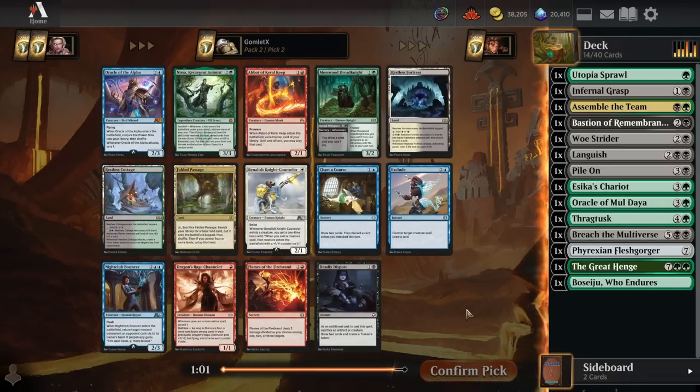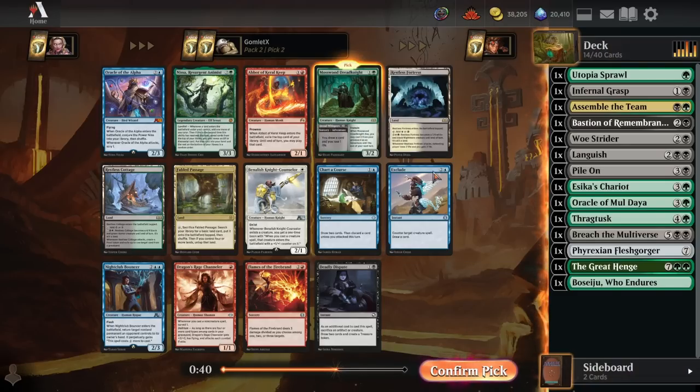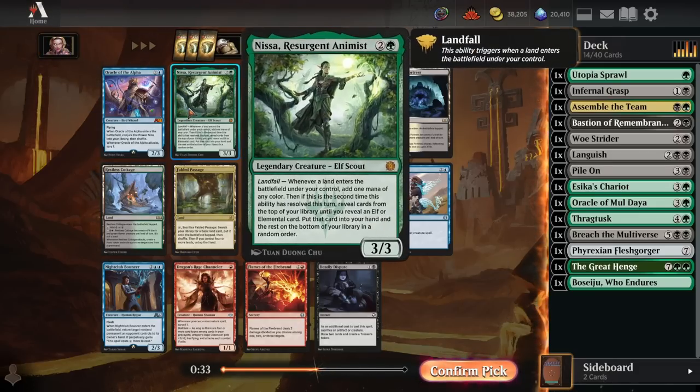Now we get what might be the best value creature printed for this color pair in a long time: Mosswod Dreadknight. Two-mana 3/2 with trample, and when it dies you can cast the adventure from your graveyard next turn to draw a card. If you do that, it's sitting in exile ready to be cast again - it just keeps coming back and keeps drawing you more cards. Dreadknight is phenomenal. I'm taking that over Fabled Passage and Restless Cottage.